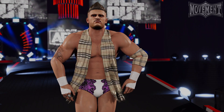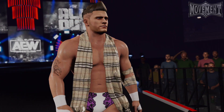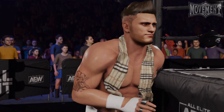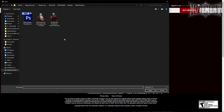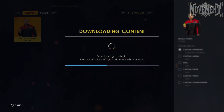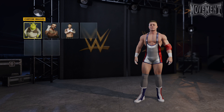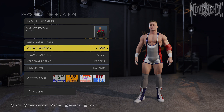If you don't play or watch the matches and instead simulate all of your matches, there is another method. Simply get the render of the person you'd like to add — in this case I'm uploading a QT Marshall render. Once that's in my game, I head over to create a superstar, select the class and weight class suitable for the character, then head over to personal information and set the custom render. And there you go — I now have a QT Marshall ready to go for MyGM mode.